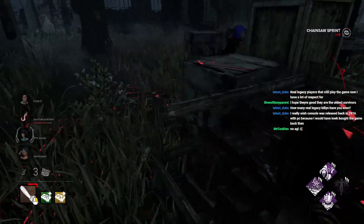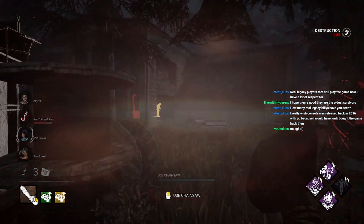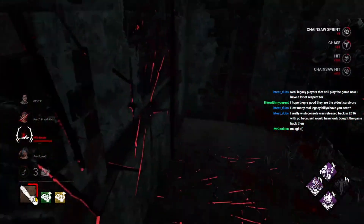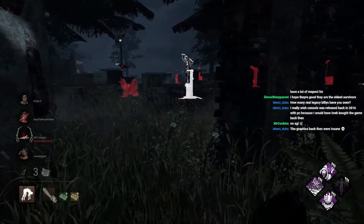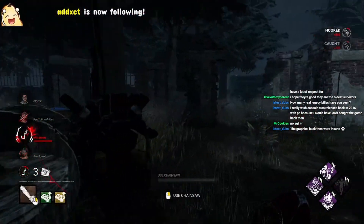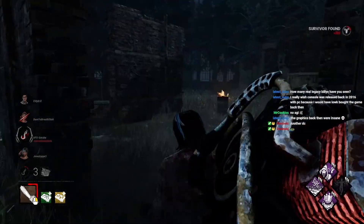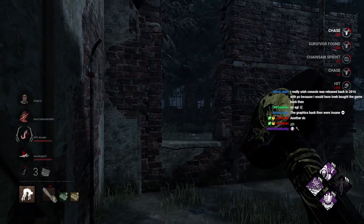I didn't want to try to curve this way because there's too much collision stuff that makes it hard. I actually hate that I don't have Agitation — it just doesn't feel right. She slowed herself down a little bit, which helped me catch her right there. The graphics back then were so simple, but even my PC with Intel HD graphics couldn't run it — it was impossible. I gotta find a way to make this build work. I gotta set an example for the folks addicted to Shadowborn — I gotta show them you can still play Billy without it.